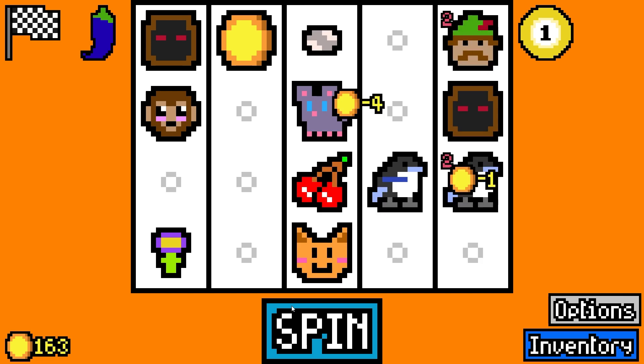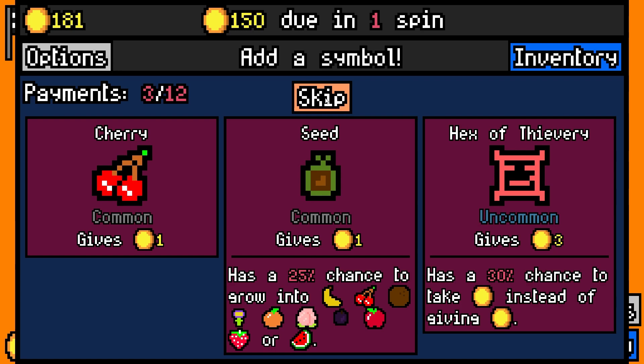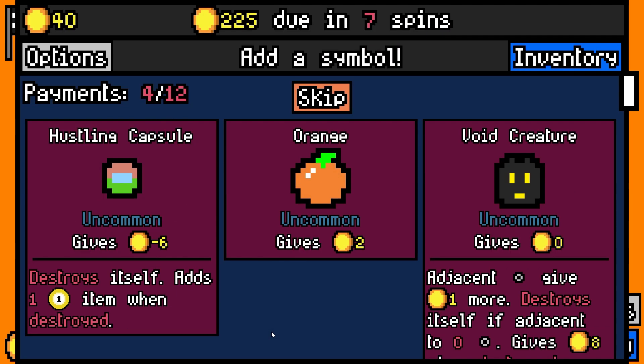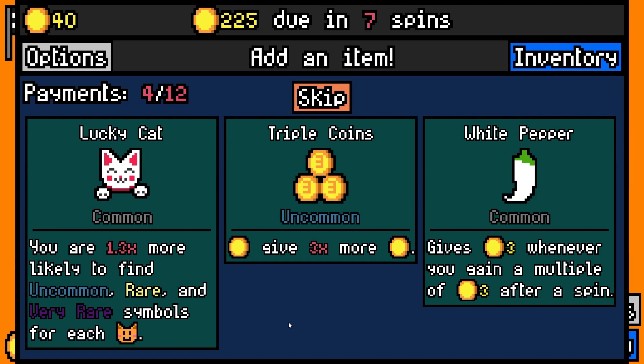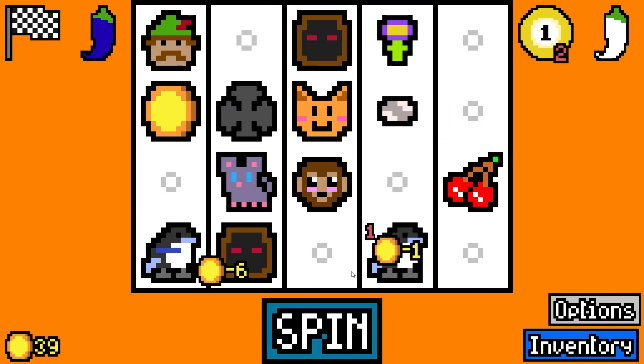But mainly we want to stack up as many cultists as we humanly can. Two mice can eat the same cheese — good to know. Let's go for the hustling capsule. Let's go for the white pepper. Triple coins would be interesting, but we'd have to go Midas to pull that one off.